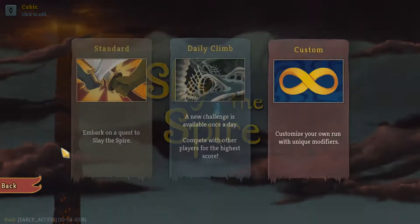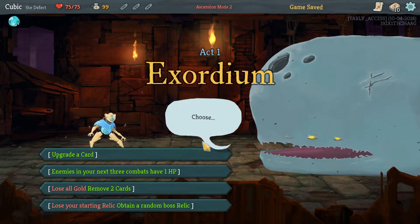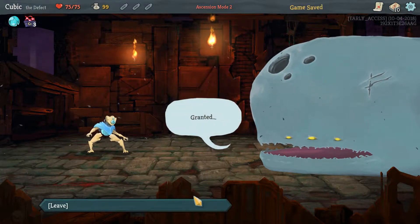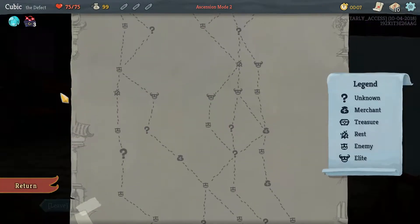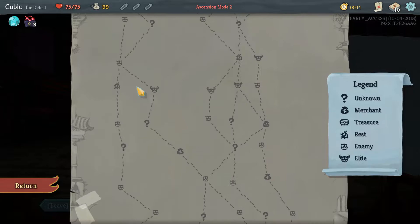Run number 14, ascension level 2 on the Defect. Let's get into it. Let's look at what went wrong there.